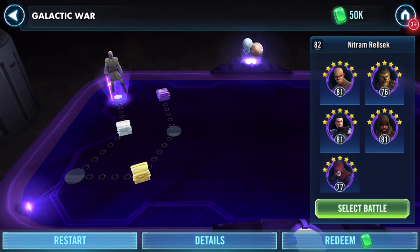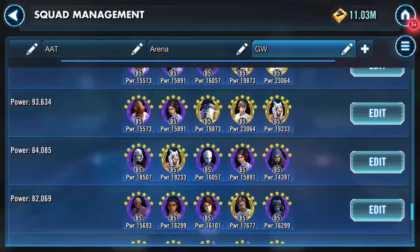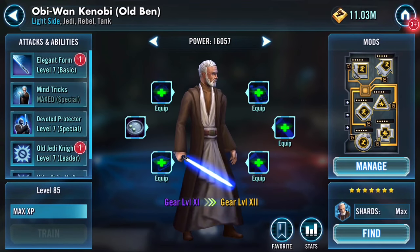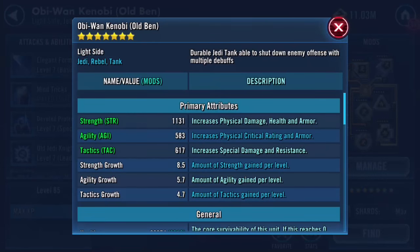Good evening, Galactic War. I'm gonna have a go. I also have preset a squad - I was just wondering how it would function. Everybody's gear 12 except for Old Ben. Luke has two Zetas, Han's maxed, Captain Han is Omega but doesn't have the Zeta. Number crunch on R2-D2. However, I can actually gear 12 Old Ben and I'm thinking I'm going to.